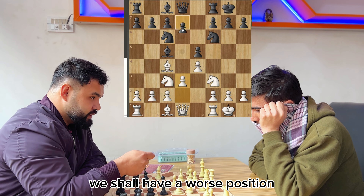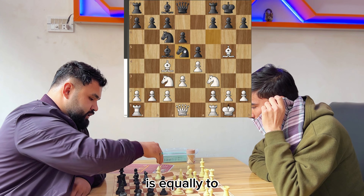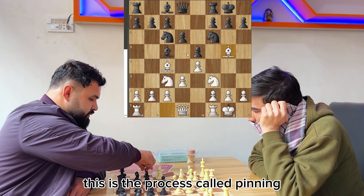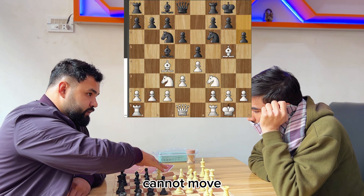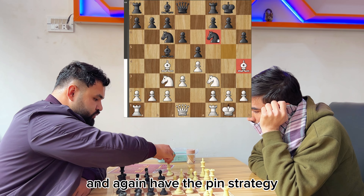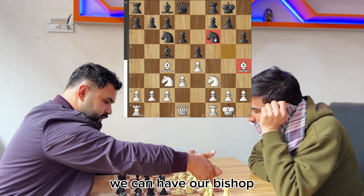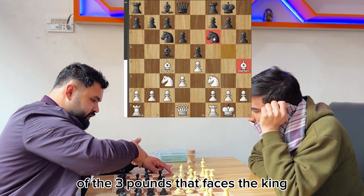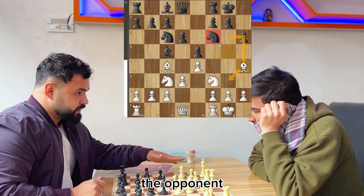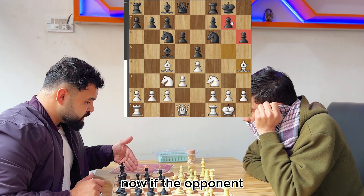We play the bishop to pin the knight — if the knight moves, we shall capture the queen. This process is called pinning, when a piece cannot move. If the opponent pushes the h-pawn, we go back and apply the pin strategy again. If he further pushes the pawn toward the center, our bishop will be on a better square facing the king, giving us a better position.